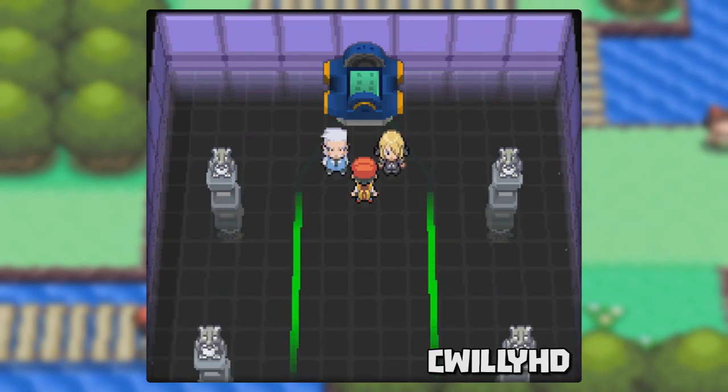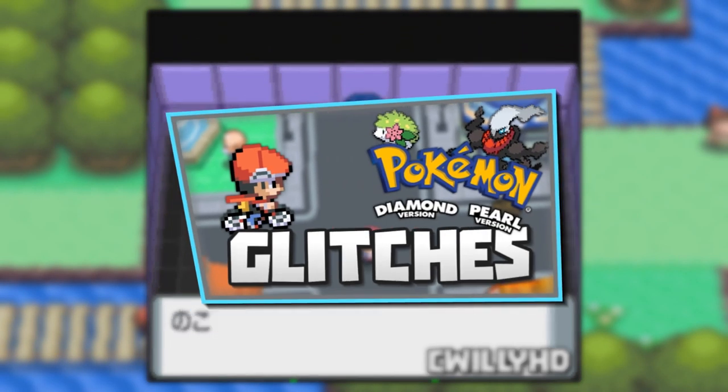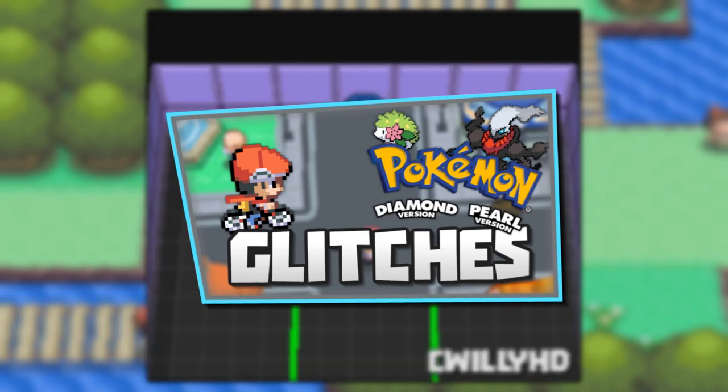So by doing this out of bounds glitch you can technically beat the game with a single level 1 Pokemon that can learn Surf. If you own any other version of the game and still want to catch Darkrai or Shaymin and beat the Elite 4, I made a video on tweaking and the void glitch already if you want to check that out. Just a warning — the process takes a lot longer, like hours long.